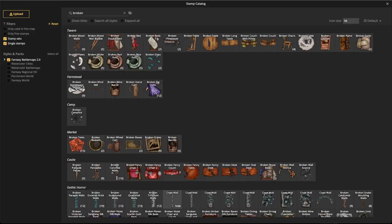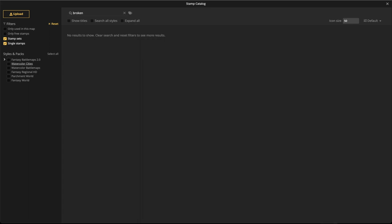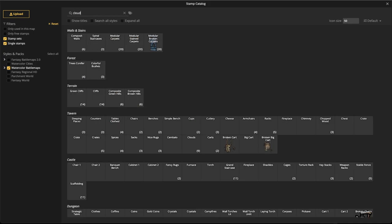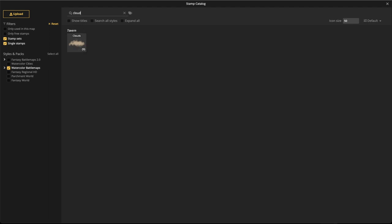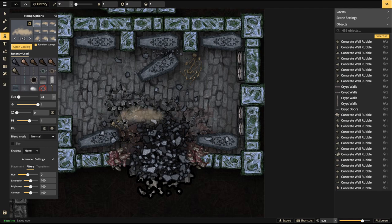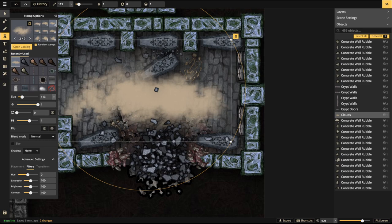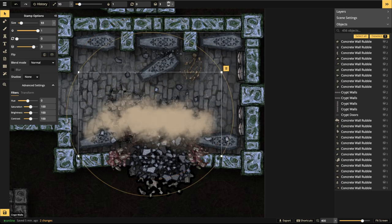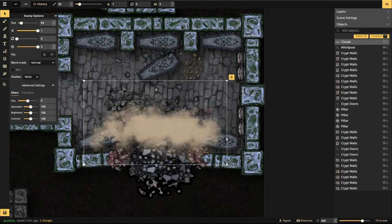Let's say this just happened and add some dust. I really like the clouds from the Watercolor Battle Map style — type in 'cloud' while that style is set up and in the tavern pack you'll find clouds. I like these because they don't have a baked-in shadow at the bottom. Baked-in shadows can be problematic, especially on isometric pieces.